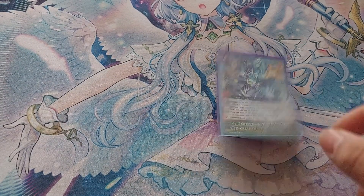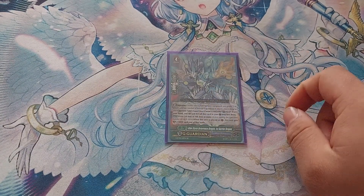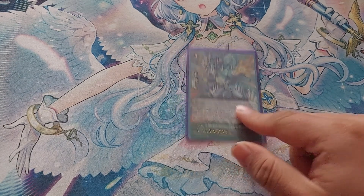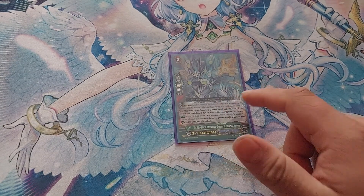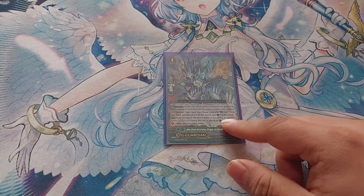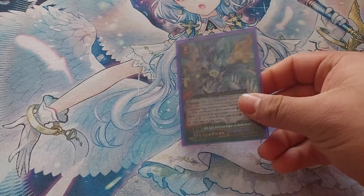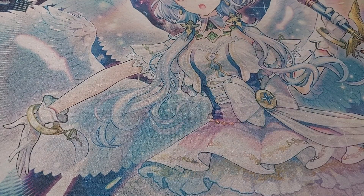Last card in the G-zone is Bluestorm Deterrence Dragon, Ice Barrier Dragon. At wave 1 or wave 4 or more, when placed it gets plus 10k shield — a simple 25k guard. It's mostly in here if we can't go into Ejonis. That wraps up the G-zone.